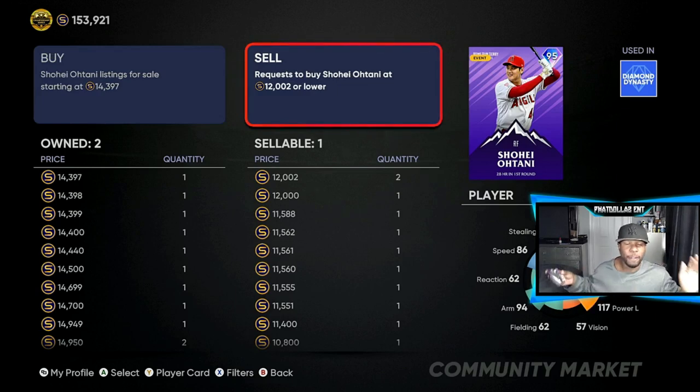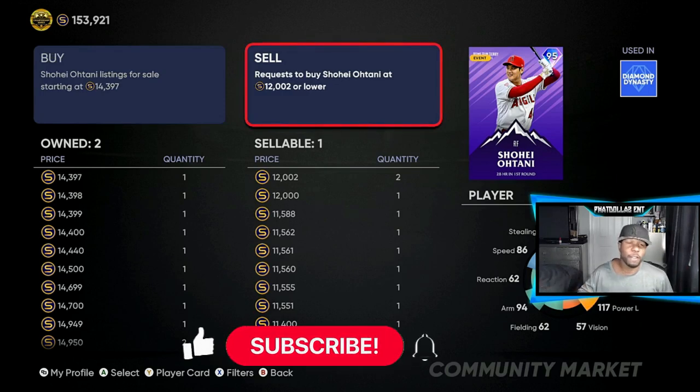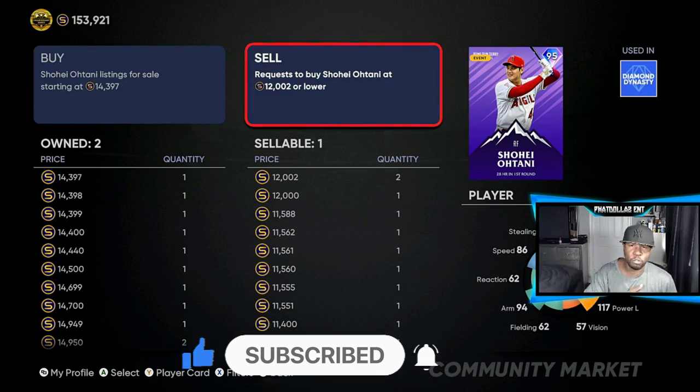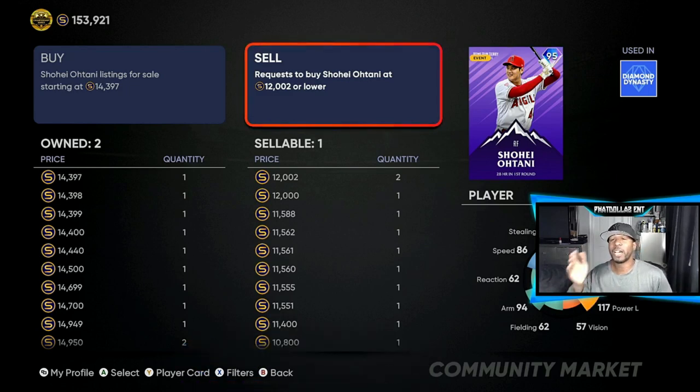If you understand exactly what I'm talking about, drop a like on the video. We started the video with about 130,000 stubs — using the same method over and over, working the market. Once everything sells or goes through we would be at about 185,000–190,000 stubs — that would be a 40,000 stub profit, live in the video, in about nine to ten minutes.